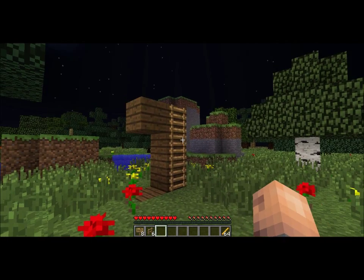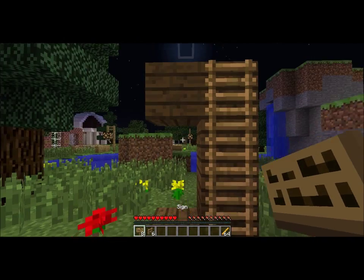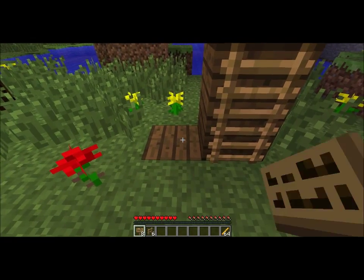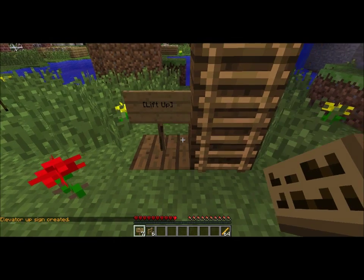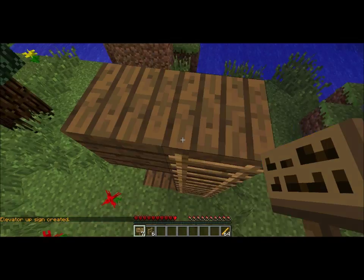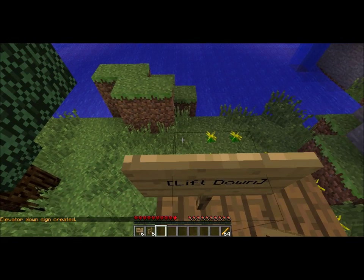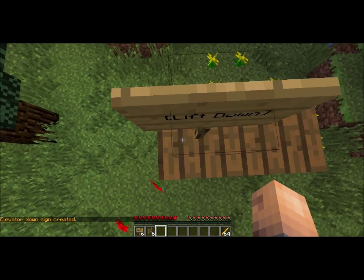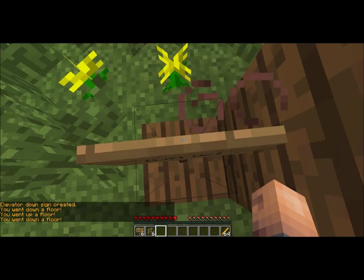First off, I'm going to be showing you how to make some lift signs. These are quite easy to make. You just put a sign down here, and you put in the direction where you want to go. So this one will be lift up, like that. We go directly up, and it has to be the block directly above it, and you just put in lift down, like that. You should be able to instantaneously jump from one point in a column up and down — very, very useful.